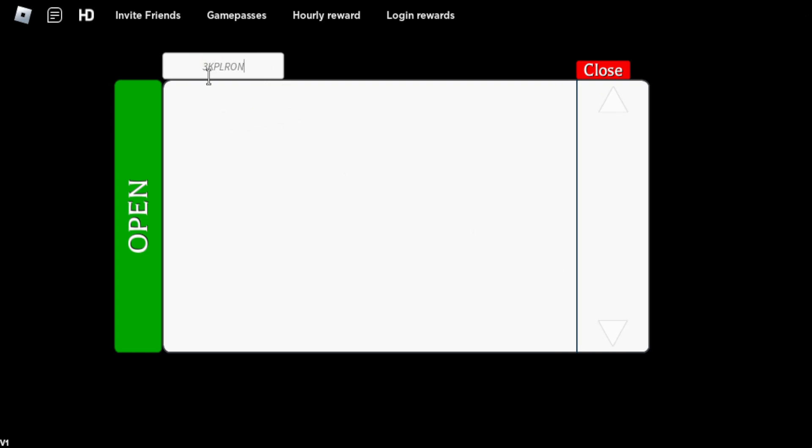The first code is: 3KPLRUN. This code will give you one skin spin — just one spin from this code. There's only one spin from this code, so it's not a lot.